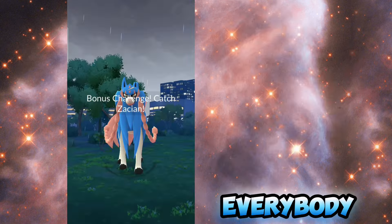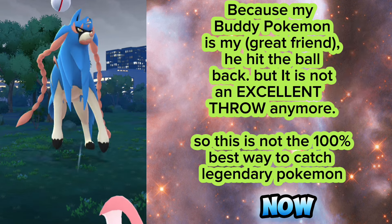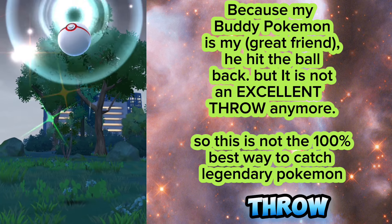This is a regular spin and throw. Watch me as I throw the ball — he's going to actually attack and negate my throw. This happens to everybody: you throw the ball, the Pokemon attacks and they cancel your throw. Now, because my buddy is my great friend, he actually hits it back, but as you see it did not register as an excellent throw.